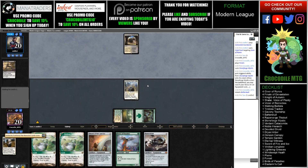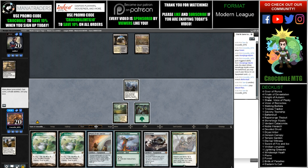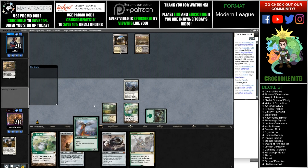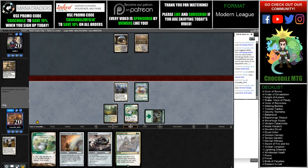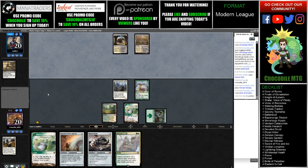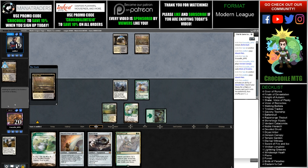We'll have to see what our opponent ends up doing. They let us untap, so I'm going to attempt to play a Bird of Paradise and just pass the turn. We'll see what our opponent is playing here in a moment. I'm not sure of any Orzhov decks just running around — this could be like an Esper control with two Marsh Flats. I guess we'll see.